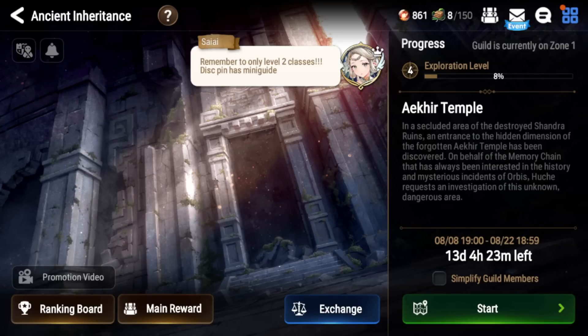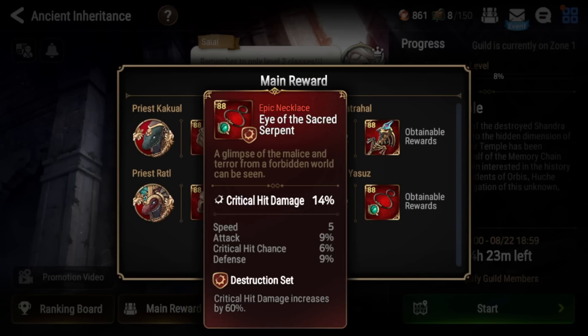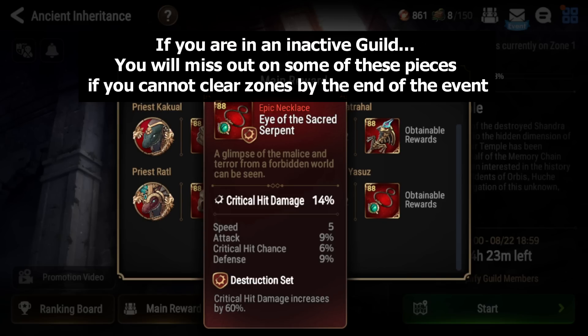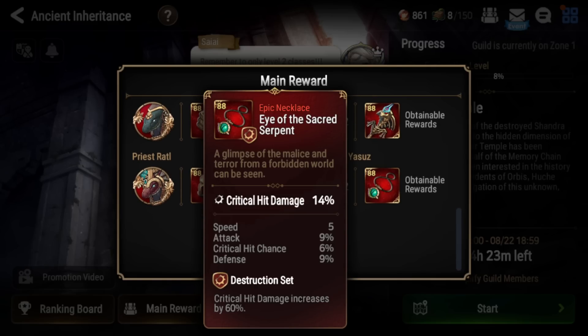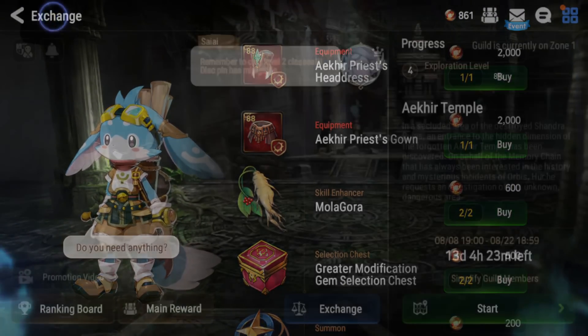These pieces are insane — as long as you dodge the effectiveness on the weapon, the necklace is good no matter what, and similarly on the ring and boots. You definitely want to participate with your guild, so make sure you're in a very active guild. If your guild doesn't clear the zones by the end of the event period, you'll miss out on these rewards. Smilegate reduced the difficulty so that as long as your guild is active, you can get maximum rewards.